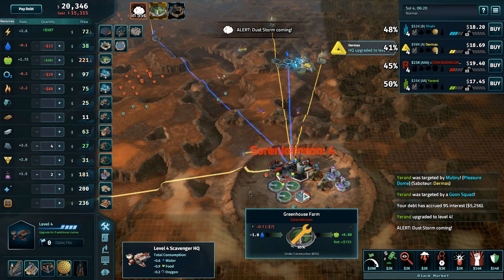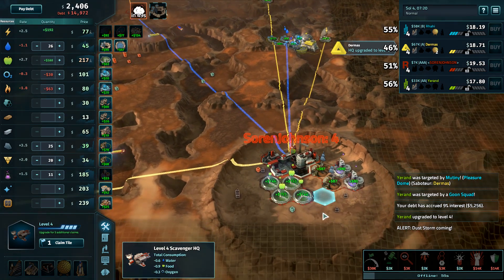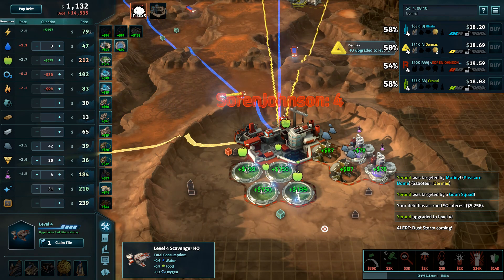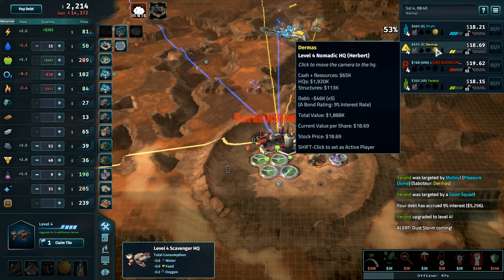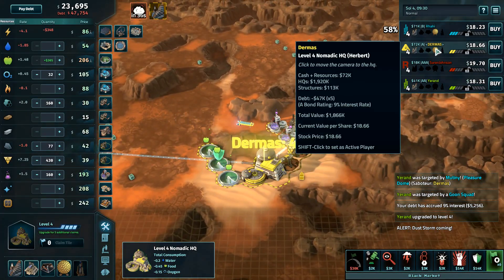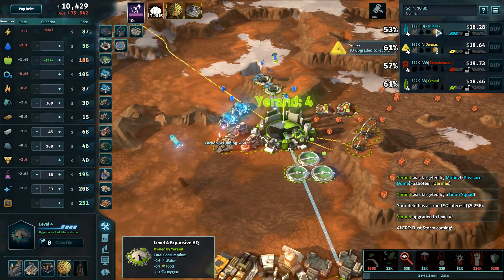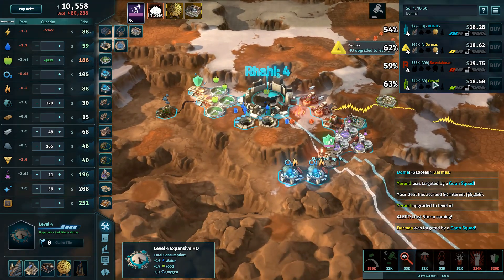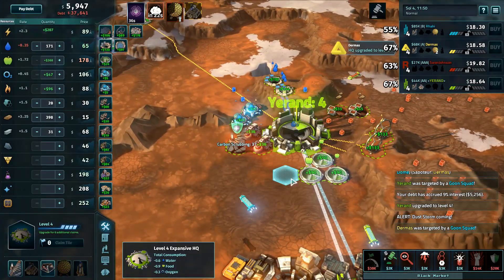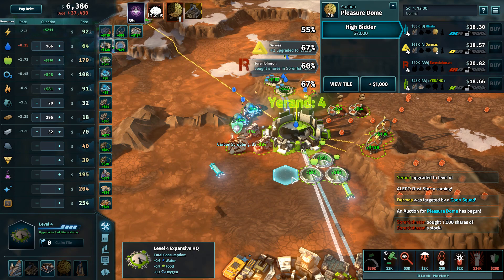Soren at HQ4 also, and Yaren just upgrades to HQ4 as well. Soren moving into four farms, wants to take advantage of all that food money — 152 or 141 profits off of those. With the dust storm coming, there's no need to step lightly when it comes to food. You just want to get what you can while the getting is good, then get out of the market — maybe move to electronics, maybe look at some reactors instead. My favorite patent pickup right now is Yaren going into carbon scrubbing.